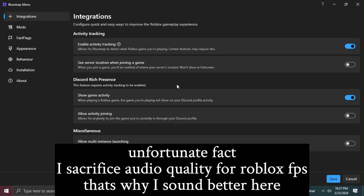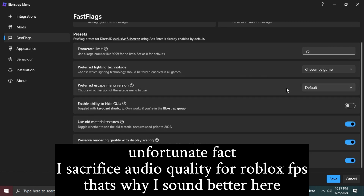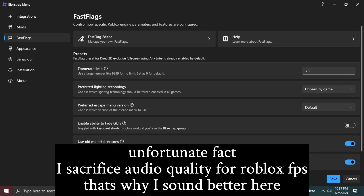Alright guys, so once you're in block strap and you have it downloaded, you want to go to fast flags. There's also a bunch of other cool stuff like FPS unlock, gear, and all this other stuff, but I'm not gonna go over that today. I'm just gonna show you how to remove textures.